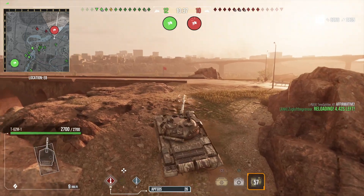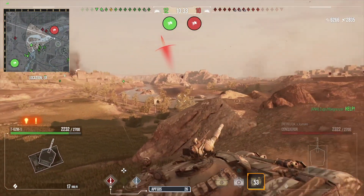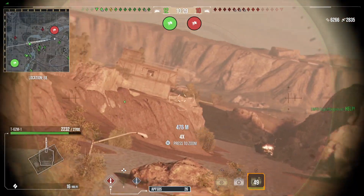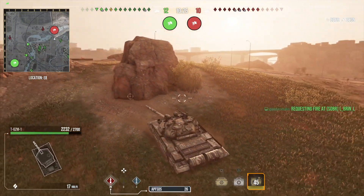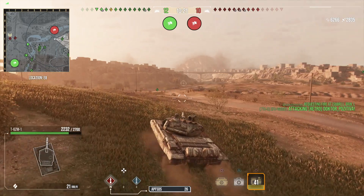I make a small mistake here — just get spotted and get shot from right across the map; not too sure where that's come from. I can't see it, so I'm just going to move and go around the other side of this rock.